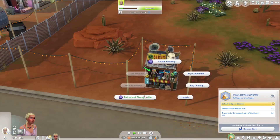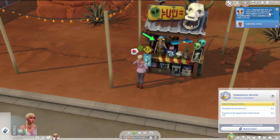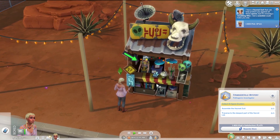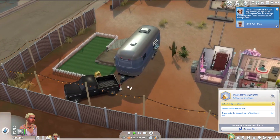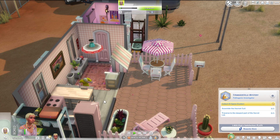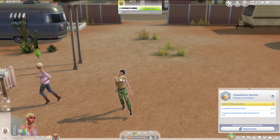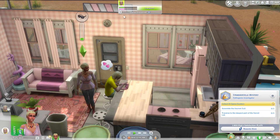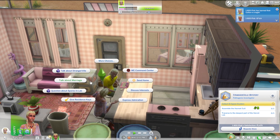We haven't gotten the mail yet. Let's go talk about Strangerville with Irvin. 'I have a hazmat suit that can help protect you against all these spores, but it's missing a breathing filter — a scientist could make you one.' I guess I probably need the filter first. Colton, do you want to have sex — flirt, compliment appearance, ask if single. Our relationship just went up way fast — nice. He is single.